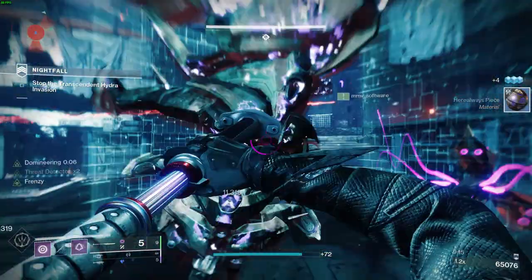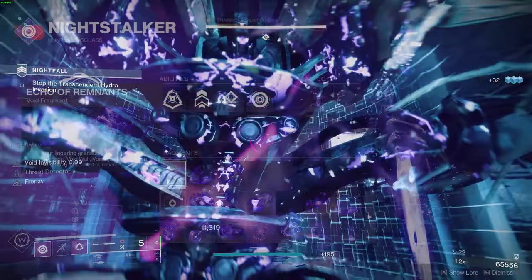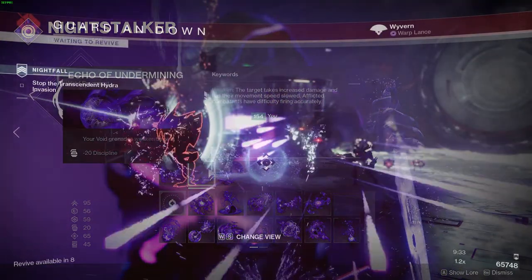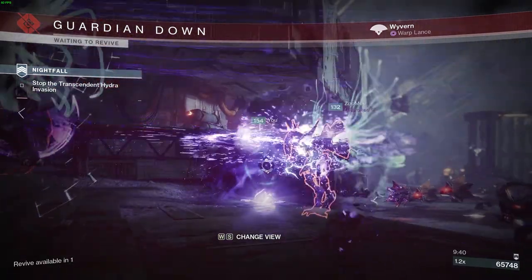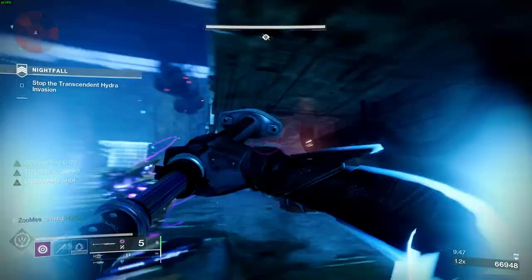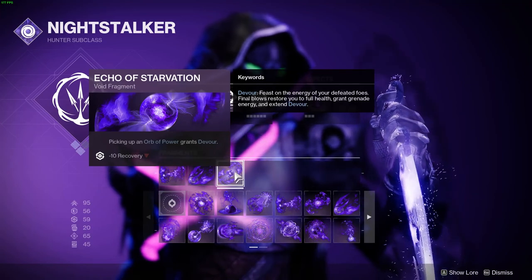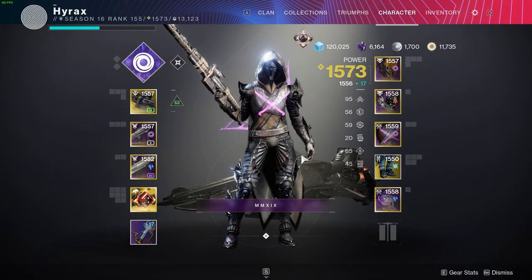For fragments on this build, the first is again Echo of Remnants, because I want my Vortex Grenade to have more duration. The second fragment is Echo of Undermining — your Void Grenades weaken targets. Echo of Remnants increases the duration and Echo of Undermining weakens targets for 15% more damage. This is great for killing major enemies quickly or during damage phases — if you don't have Divinity or a Tether, just throw it at the boss and all your team members deal more damage. Last is Echo of Starvation, which grants Devour whenever I pick up an Orb of Power, which plays into this build perfectly.